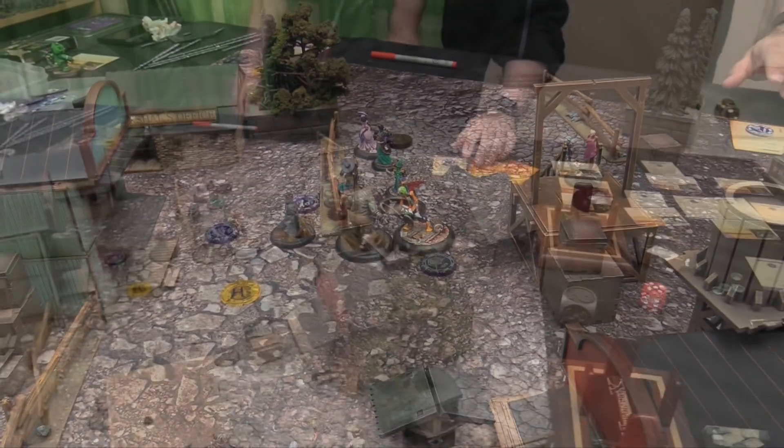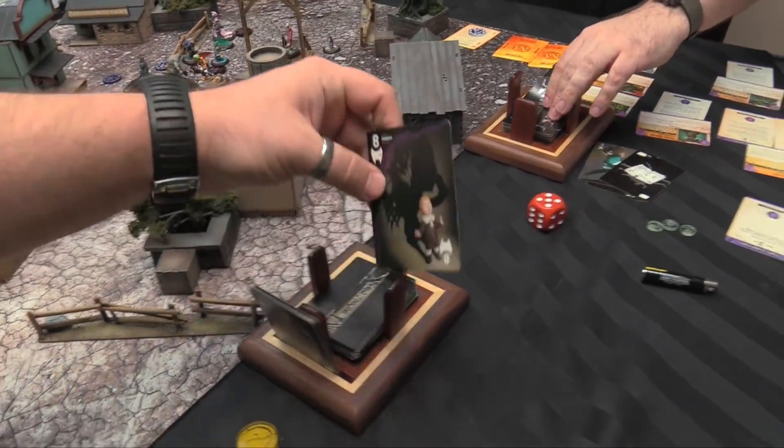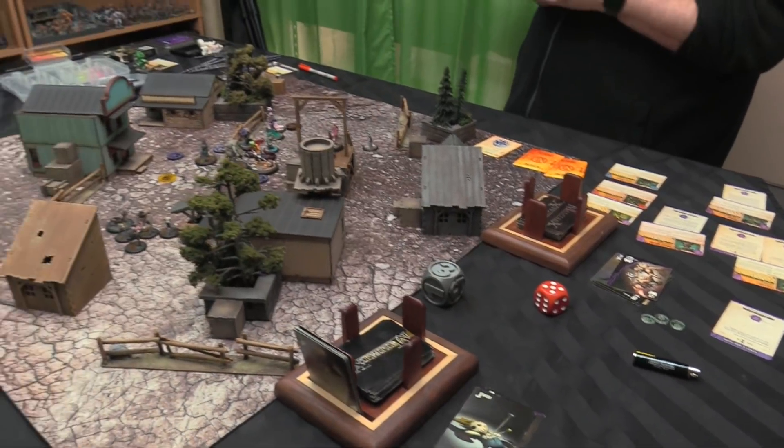We're on to turn three. Initiative flip: I flip a Black Joker so I'll go first.